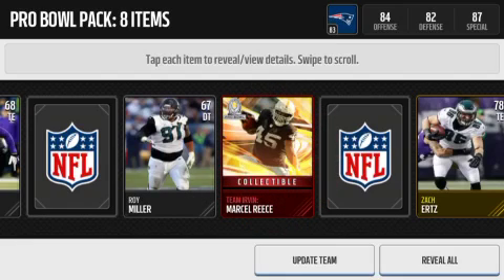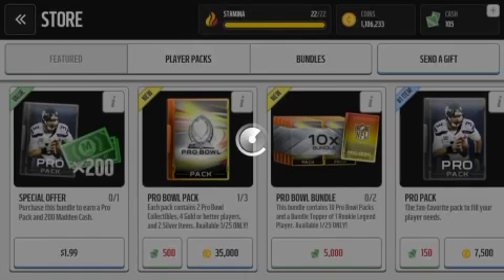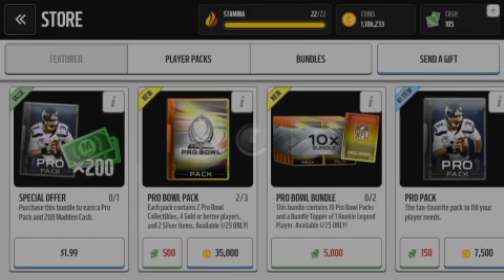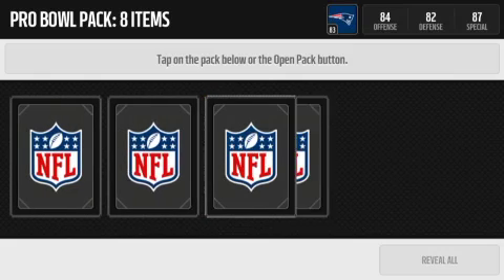And we get Team Irvin Marcel Reese and Patrick Peterson on Team Carter. I think I did the Irvin collectible one and then sold it for like 300k or 400k, so wasn't bad.